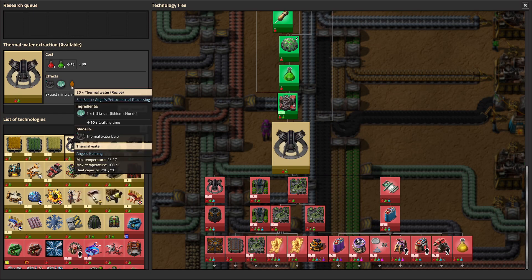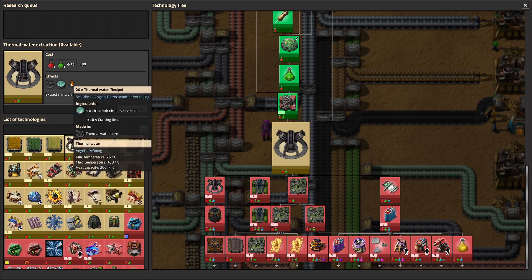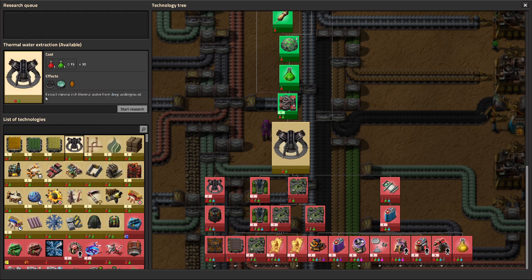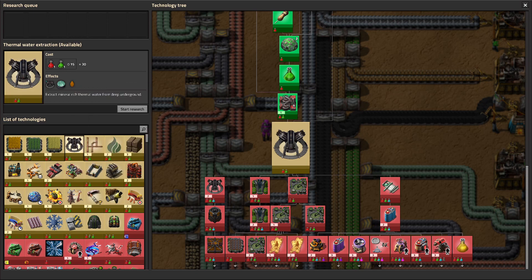I want thermal water extraction because it gives us thermal water, which takes the place of the mineral sludge — or mineral slurry. You get slag sludge, then mineral slurry, and then you process that into ores. Thermal water extraction takes out the need to make slag — you skip the entire process of turning slag into slag slurry and go straight to thermal water.